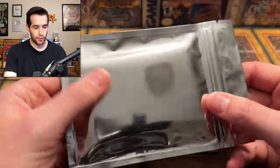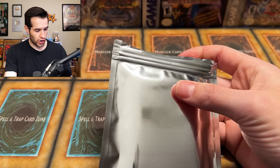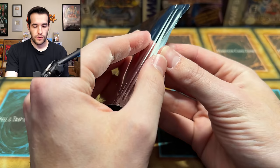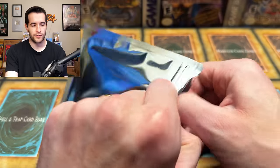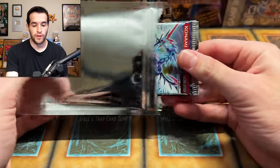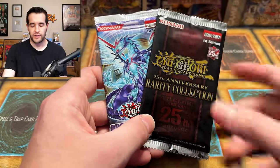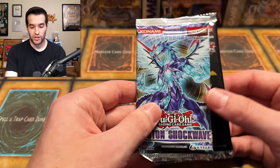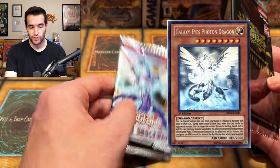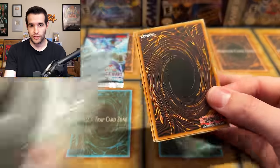Maybe this silver pack can make up for it — this is the 2010 to 2015 era. Let's see what we get. Guessing Dimension of Chaos or Photon Shockwave — oh, Photon Shockwave! And it looks like there's a Rarity Collection bonus pack in here too. He was saying sometimes you get a Rarity Collection bonus, and I guess this one just had it. So not only do we get Photon Shockwave First Edition with potential for the Galaxy Eyes Photon Dragon Ghost Rare, we also got a Rarity Collection pack. That's a new addition versus the First Wave.